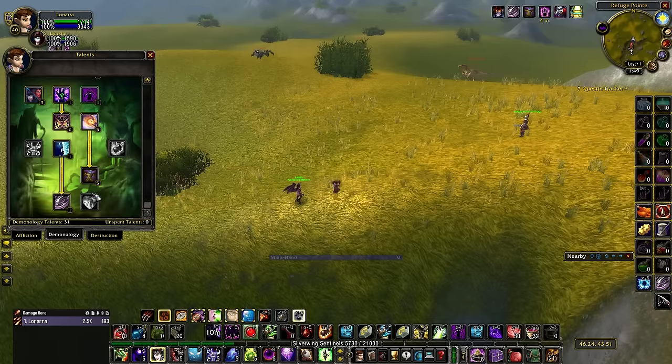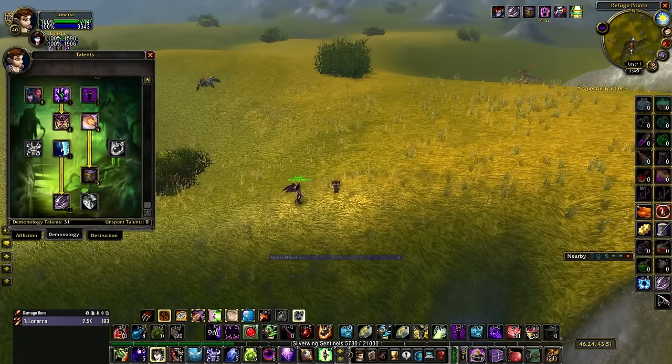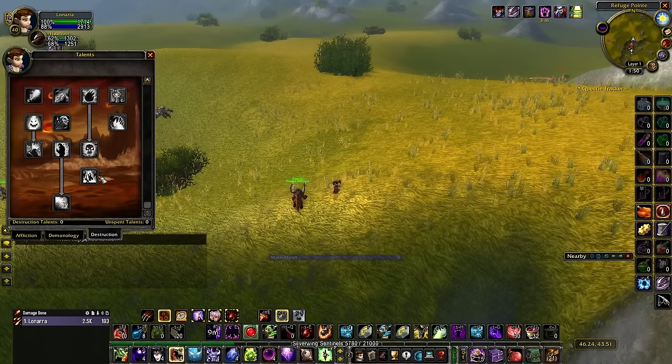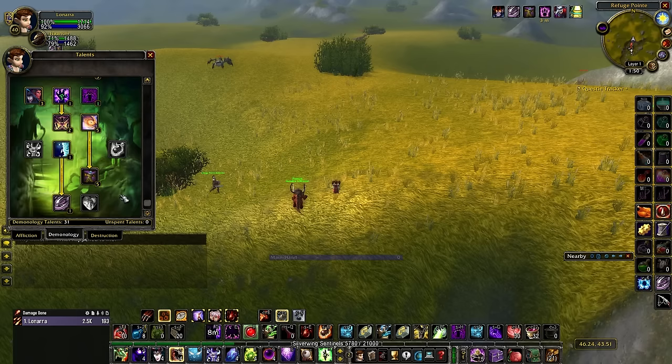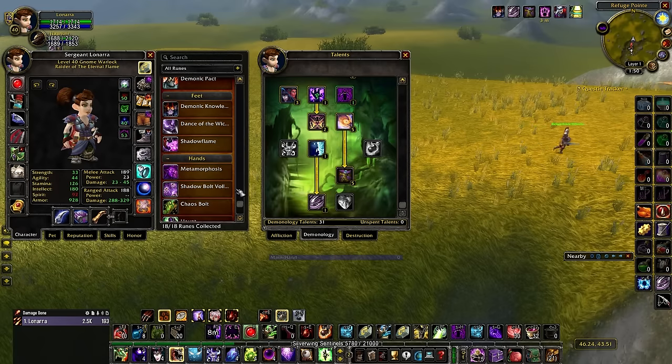There are three talents down here I haven't really talked about: Improved Firestone, Improved Spell Stone, and Improved Subjugate Demon. Improved Subjugate Demon — you're never going to take this. Improved Spell Stone is something you're never going to use anyway, and you can't even take it because it conflicts with Soul Link. Improved Firestone almost feels like it's not in the correct tree. If it was in the Destruction tree, you would actually take it as part of the Deep Destruction Incinerate setup. In order to really explain why Improved Firestone is not good, we need to discuss what runes you'll be running.